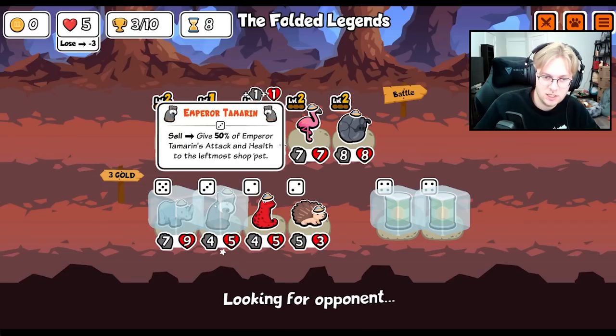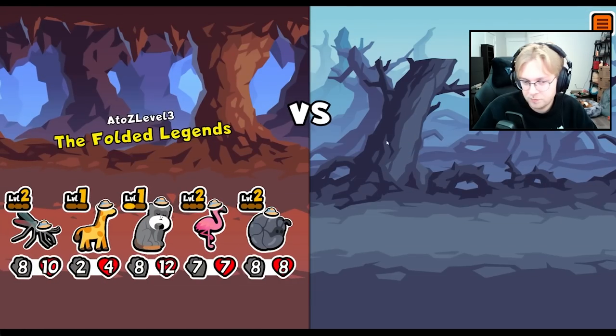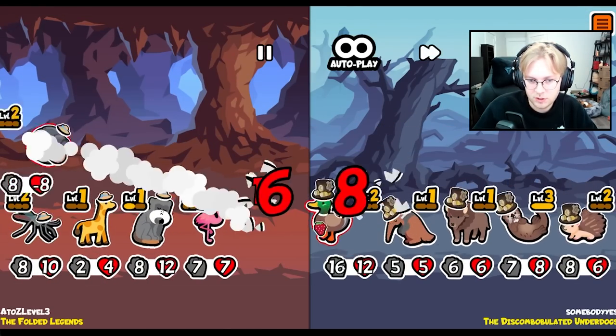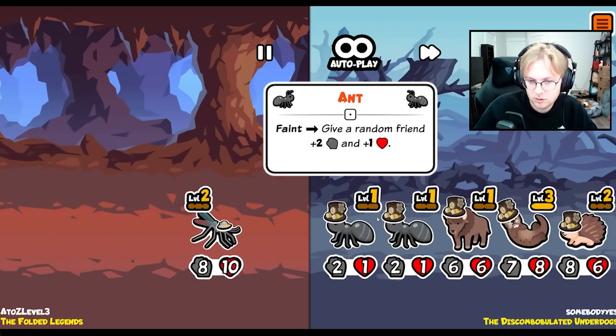That'll be good. Tamarind, sell for the rhino - rhino's huge. Duck is scary though. Yeah, we lose to the ants.